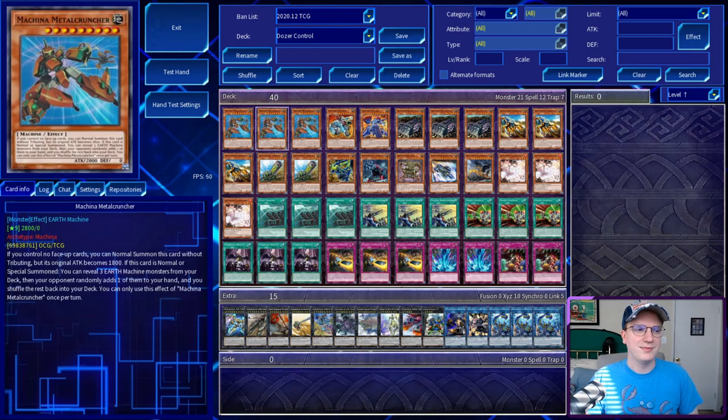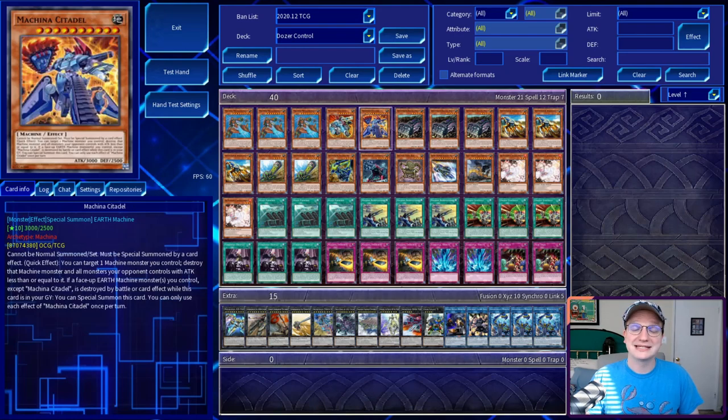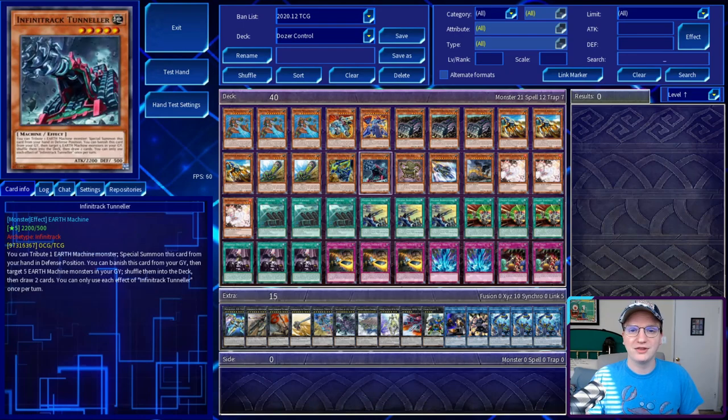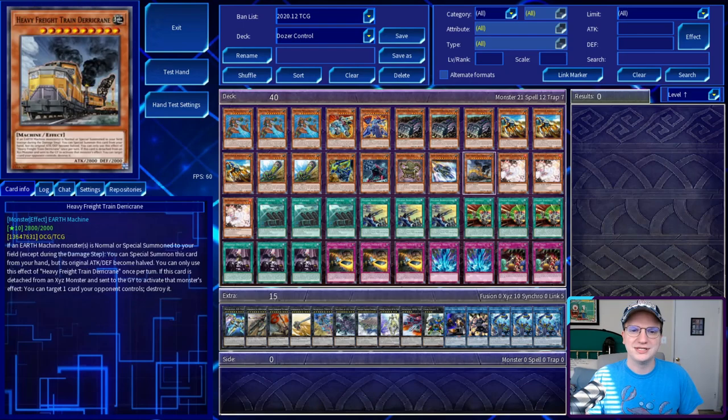Firstly, the Machina: 3 Metal Cruncher, 1 Fortress — yes, I'm serious — and 1 Citadel. Next, our Infinitrax: 3 Dozer, 3 Harvester, 2 Trencher, an Anchor Drill, and a Tunneler. Finally, some odds and ends: 1 AG Box, the only Hard Garnet, 1 Bullet Train, and 1 Derrocrain.